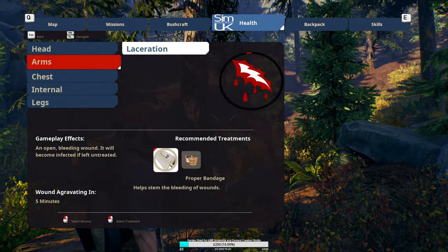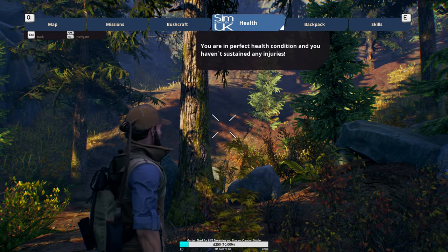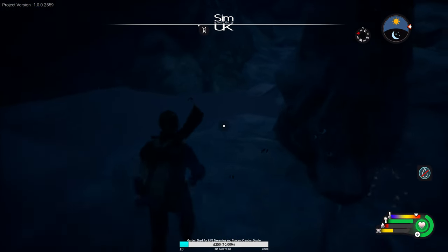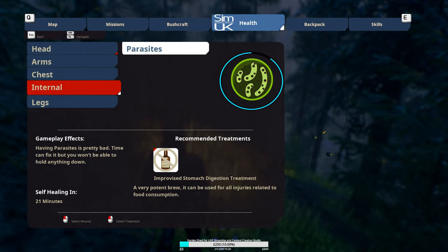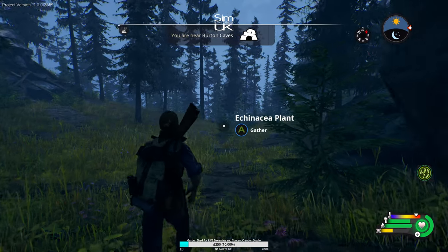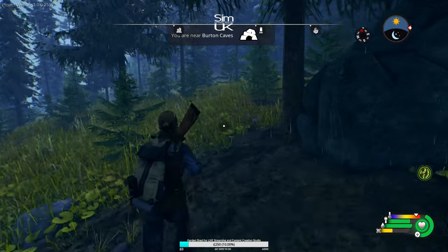Drinking parasitic water will kill you slowly and can only be remedied with medicine. To do that, you need to craft some stomach digestion treatment using clean water and engineer plants — tall pink plants often found grouped together near cave entrances or scattered across the forest.